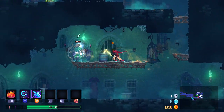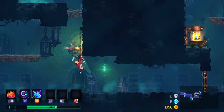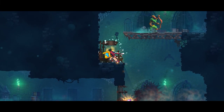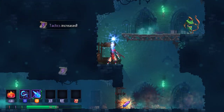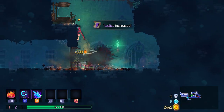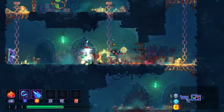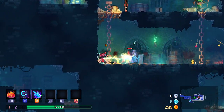We're also introducing an assist mode, with sliders to adjust elements of the game such as enemy damage or trap speed, as well as a toggle for auto-hit and a multiple lives option. All of this is available in new sections of the options menu for easy access.